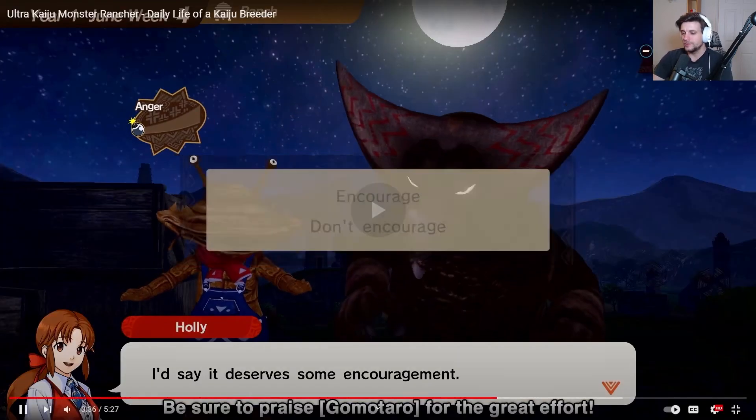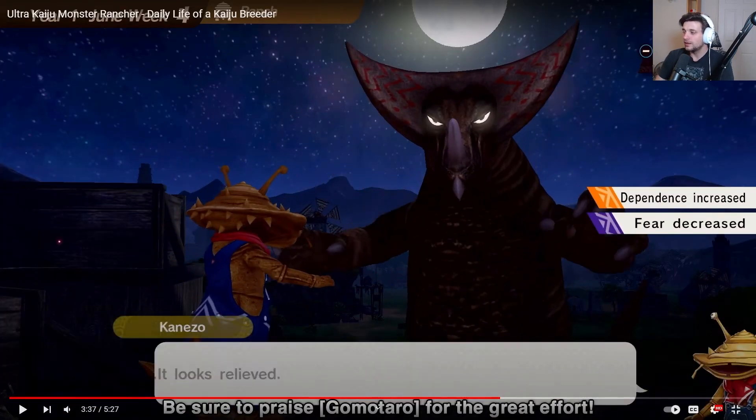You got the Gemini pot - only nine more to go. This is really cool: fear decrease, dependence increased. Maybe dependence is what they're calling spoil. It's really interesting because spoil and fear are not terms that existed officially in the game - they're community-made terms. So it's kind of interesting that the devs just said, you know what, let's keep those terms.